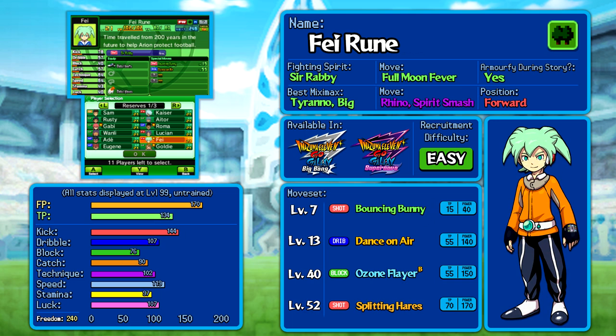Like, for example, Faye — I think he should have been a midfielder from the start, but he is a forward, and he does have access to a fighting spirit with Full Moon Fever. It's worth reminding that although Armify is still probably the best thing in the game, they at least buffed every single fighting spirit regular shot by a big amount — Full Moon Fever, along with loads of others, will have gone from 200 power to 300 power — so now you've finally got a reason to use it, unlike in Chrono Stones where an armified Splitting Hairs would have just been stronger anyway.